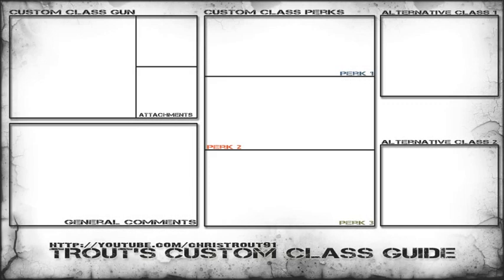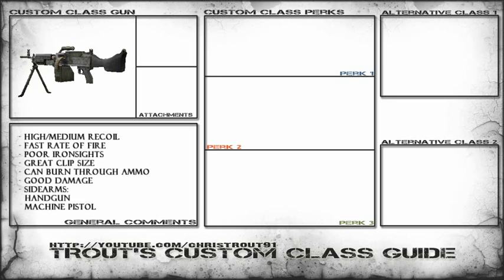Hey guys, TheTrout91 here and today we are doing the M240 in the custom class guide. The M240 is a gun with high to medium recoil with a fast rate of fire. It's got fairly poor iron sights — they're rather distracting on this gun compared to the other ones.